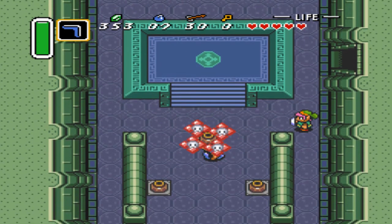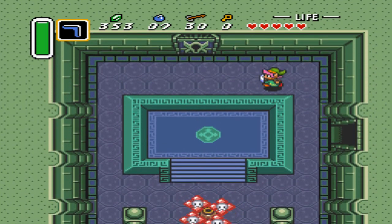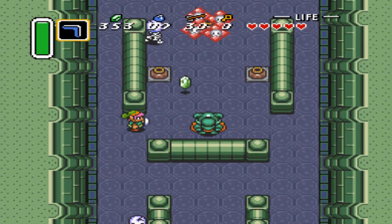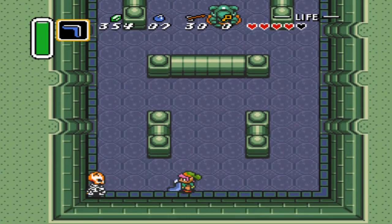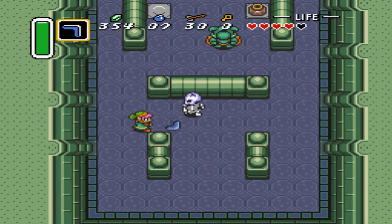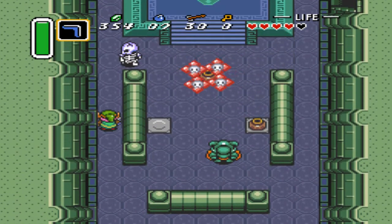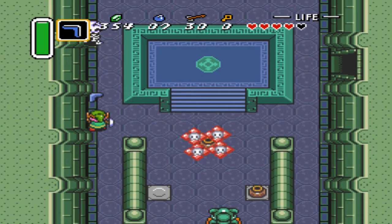I think those things will split up as soon as we get remotely close to them. That thing - we can't beat it still. I thought that was where the boss is, but that's just the way back up. We might be able to destroy that thing with a pot - it is our ultimate weapon, after all. I can destroy him with a boomerang, though. Just two hits with that, I think. Or more than that.